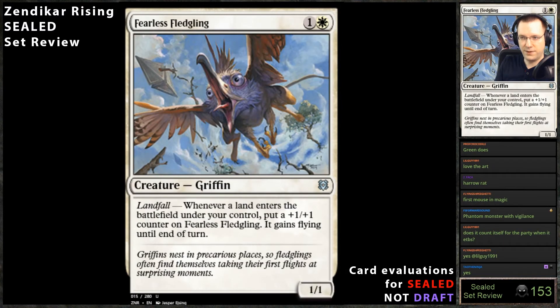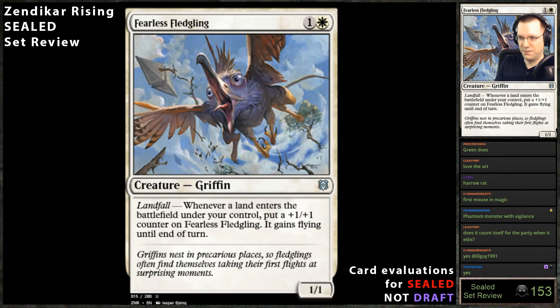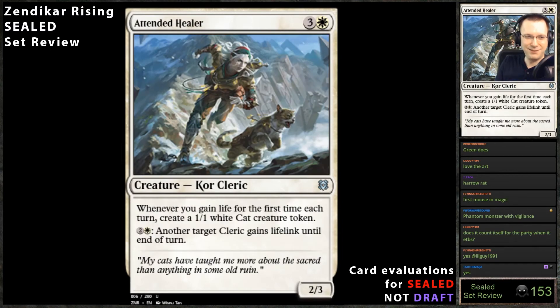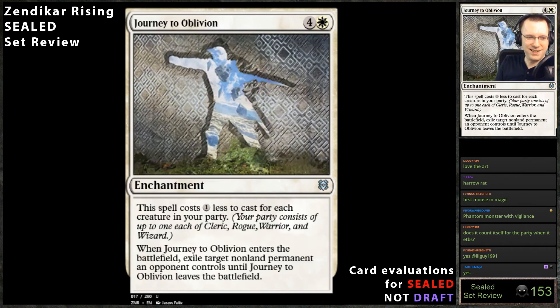Fearless Fledgling — landfall: whenever a land enters the battlefield under your control, put a +1/+1 counter on Fearless Fledgling. This card is fantastic. It's like Vinelasher Kudzu but better — Vinelasher Kudzu was a one-green rare that just put a counter on landfall. This is strictly better, and instead of being a rare it's an uncommon. Yes, that's all I have to say — yes.